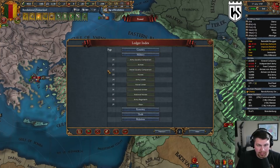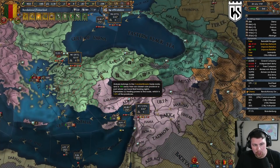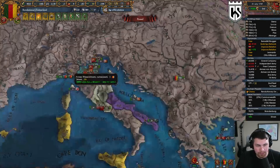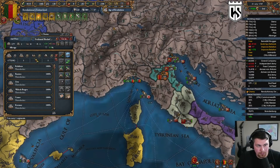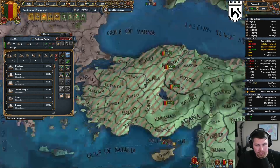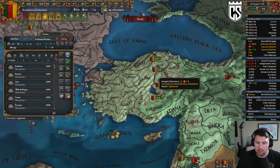Let's check if they have any loans at all — they have no loans, none. We are gladly making progress, gaining 300 ducats a month, so that's two or three heavy ships every two months, which is good.